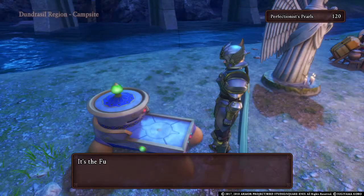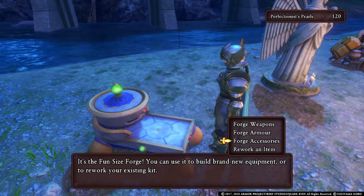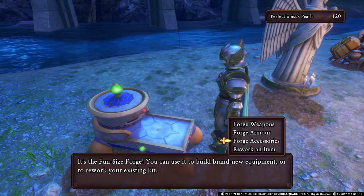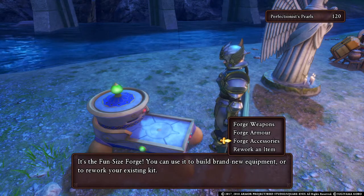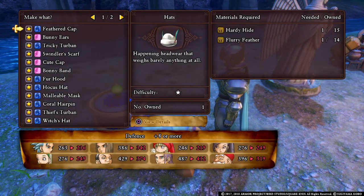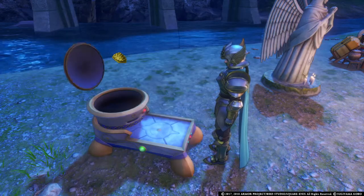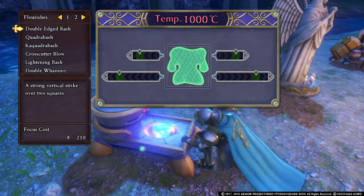I recommend getting your character to max level to get the best crafting. I've been grabbing every fortune book I could get my hands on. Now, perfection pearls are earned by crafting items. For example, crafting this fur poncho will give me plus four perfection pearls. The more difficult the item, the more pearls.